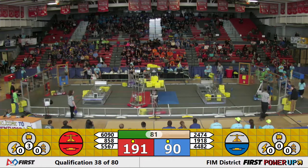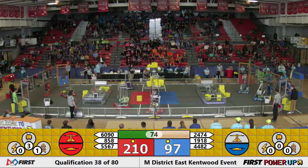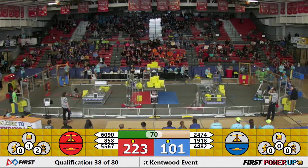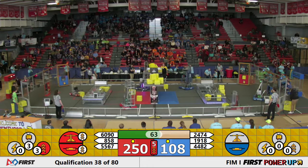Meanwhile, their alliance partner the NC Gears have another power cube making their way to the scale. 6090, the Wayland Wildcats, puts another one down. It's still waiting for the Red Alliance. Looks like our Blue Alliance is going to have to work a little harder. 4482 for the Blue Alliance, trying to pick up a power cube, expecting they'll deliver that into their vault.